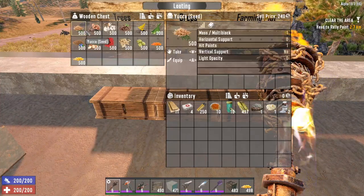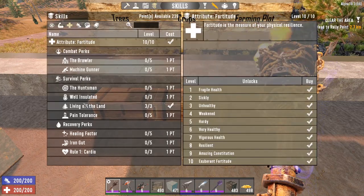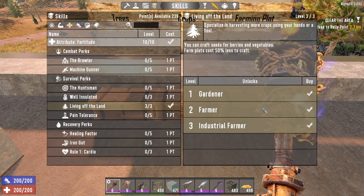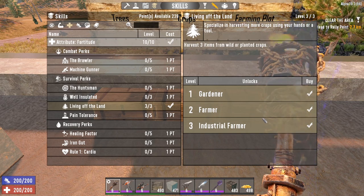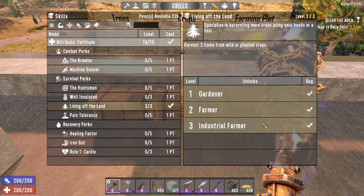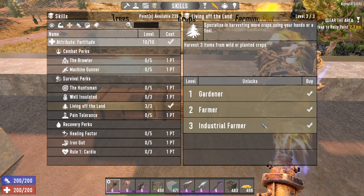On the other hand, we have crops that you can acquire from looting, trading, or crafting. A perk, Living off the Land, will help you become a better farmer. You can craft seeds for flowers at level 1, and bury vegetable and mutated seeds after unlocking level 2. Each level of this perk allows you to harvest more crops, with a maximum level of 3, after which you can harvest 3 items from wild or planted crops.